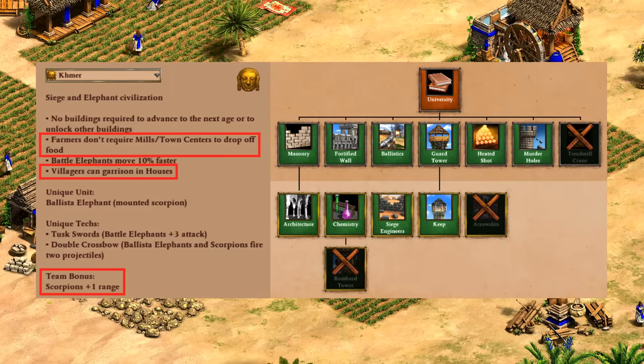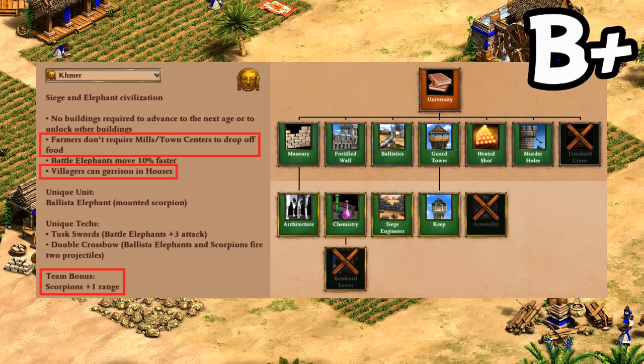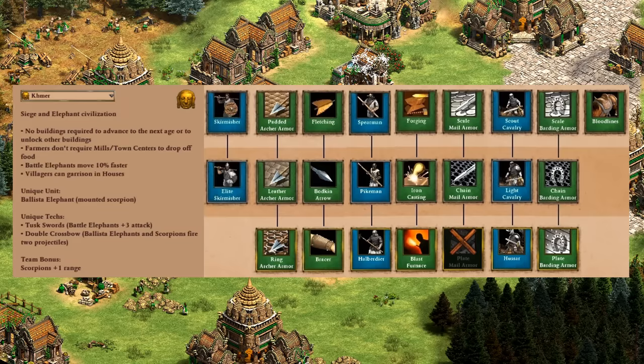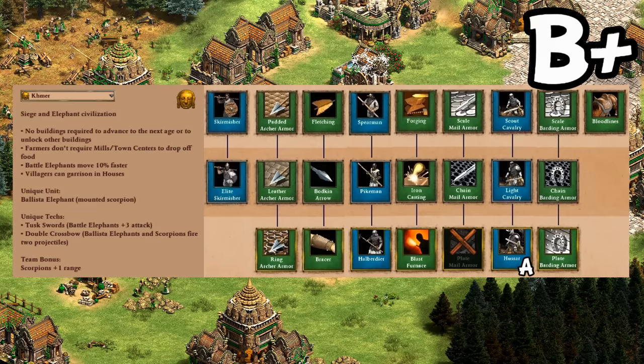Next up for defenses, it's a pretty good university overall. Adding to their defensive playstyle as well is the house bonus, which can save you from early raids, and even scorpions with extra range can be nice to hold against mid-game crossbow pressure. The ability to place farms anywhere can also make you harder to raid, and to me they feel like a B-plus for defenses. Ending now with their trash units — units that don't cost gold — on paper they don't have any direct bonuses here, but having arguably the best late-game farmers means their hussar spam is top tier anyway. Elite skirmishers have the basics, and the halberdier can still function as anti-cavalry well enough, and altogether I'd say it's a B-plus for trash, with an A-level hussar spam.